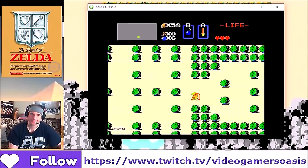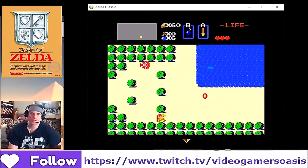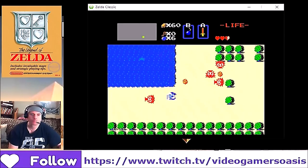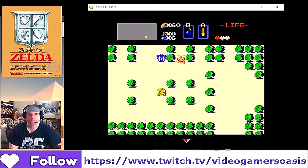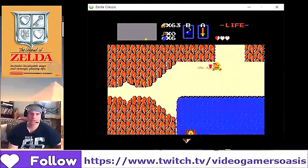58 rupees. 60 rupees. I'm injured again. Frozen. 63 rupees. Let's find ourselves a fairy. Oh, we can't find one now.